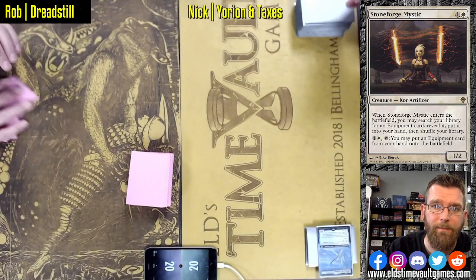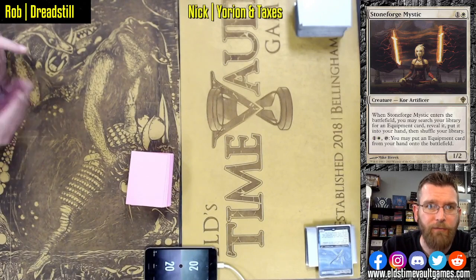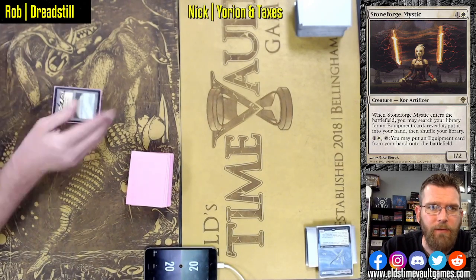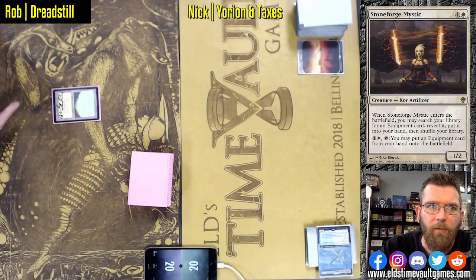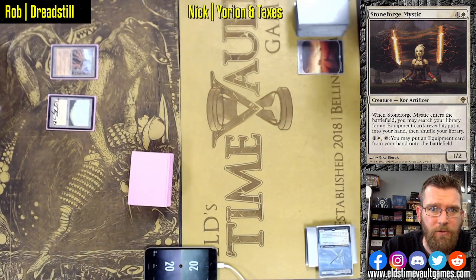Welcome to Fast Effect Double Speed Magic the Gathering. Another wild one for you today. Rob on Dreadstill versus Nick on Yorion and Taxes. Dreadstill, a Team Hammerfist creation. Rob, one of the founding members, is dusting this off with some new tech.